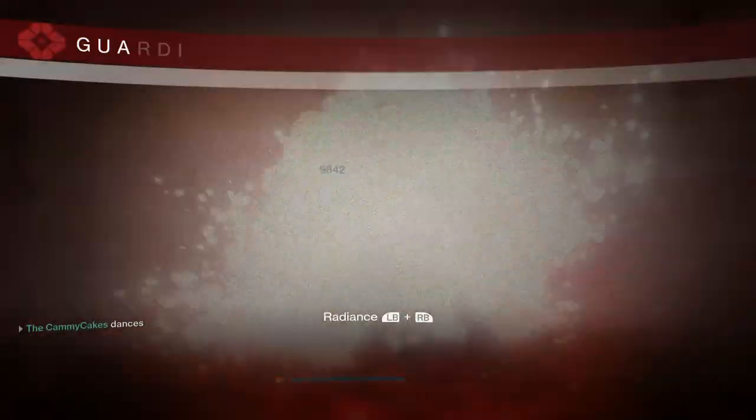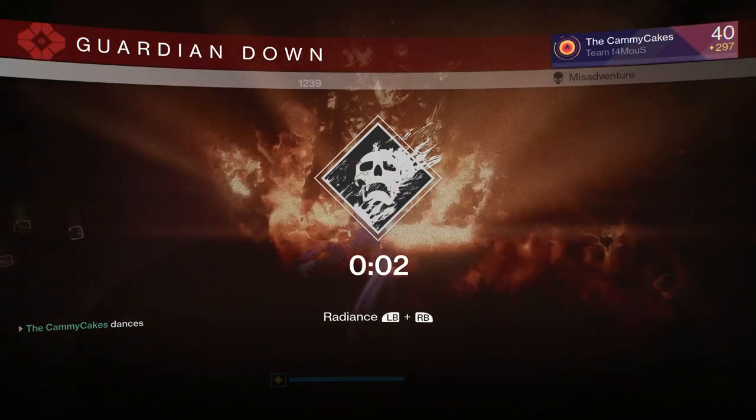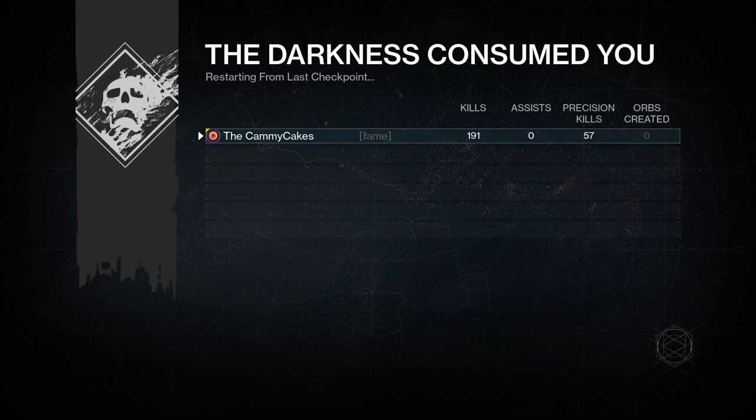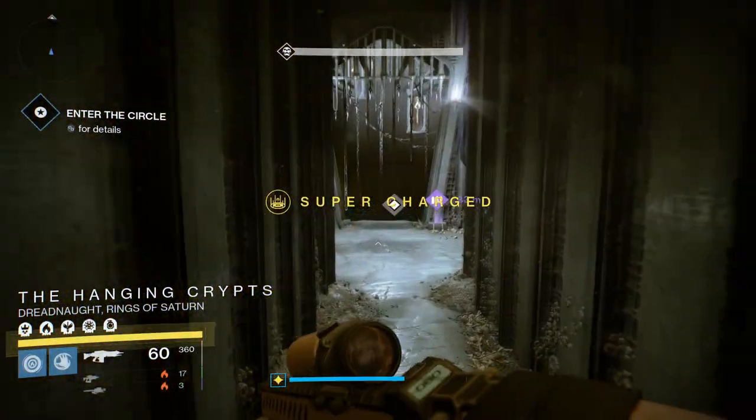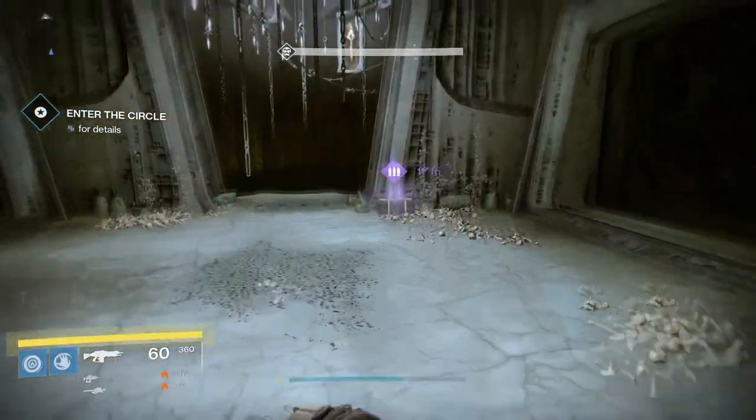So now I got the boss to low enough health and I kill myself with the Dragon's Breath. But I left him with slightly too much health, so I'm just going to do it again — no big deal. You can attempt this as many times as you want. Just keep in mind, if you're alone, it takes about 15 minutes to run through the first part, and then you can farm the boss every 2-3 minutes.